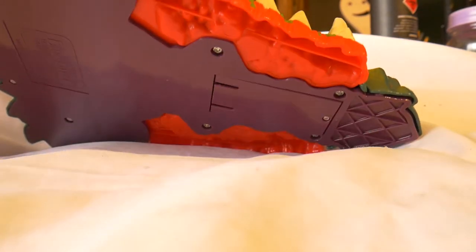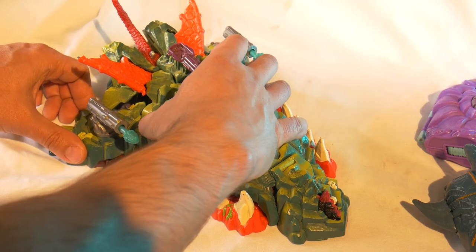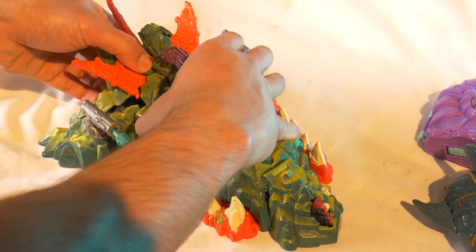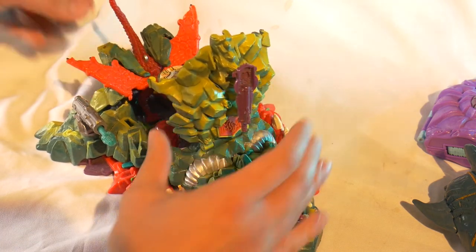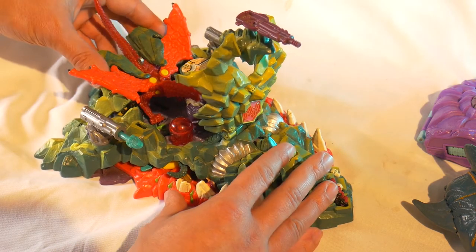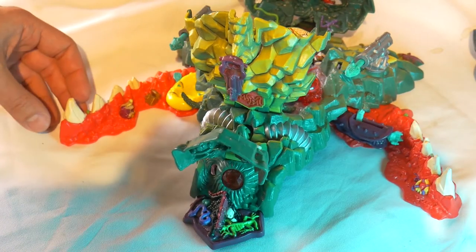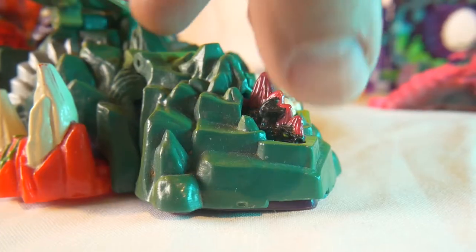The set is battery powered. Now to open it, pull up the top hatch, pull up the escape capsule, and pull up the escape pod. Pull up the back hatch, spread the teeth, and pull up the nose.